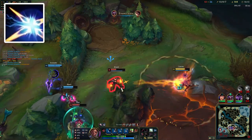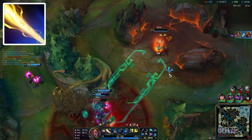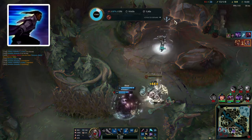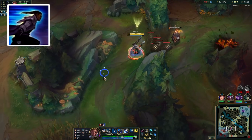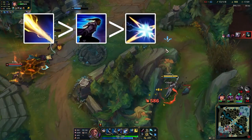You can start W to give your jungler a stronger leash, or if you want to level 1 all-in with an engage support. Q start is the best for regular trading, and E start can be good to dodge crucial skillshots during level 1 trades, and will still give you decent damage by being used as an auto attack reset to give you a fast Press the Attack proc at level 1. Then always max Q first, followed by E, followed by W.